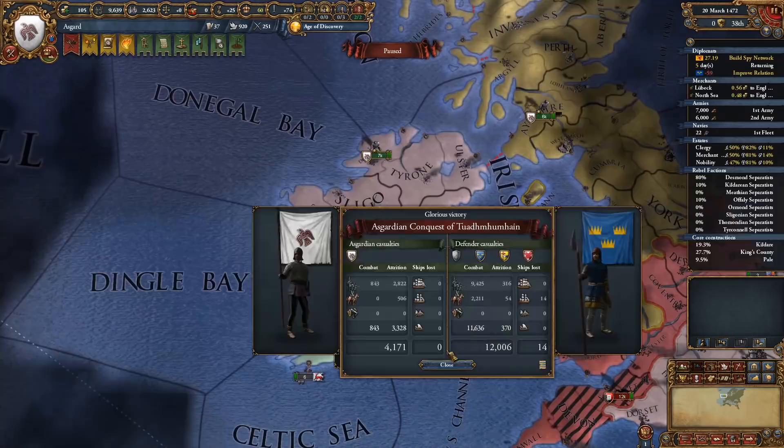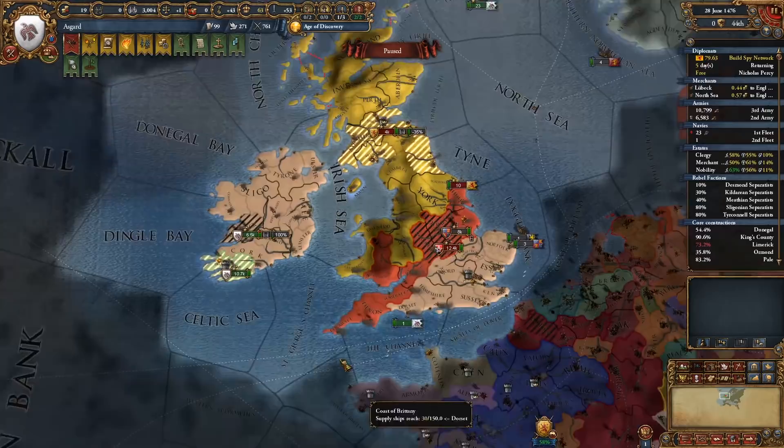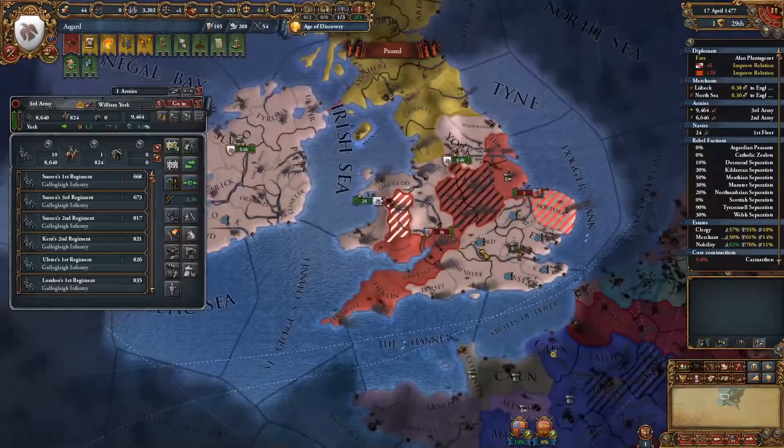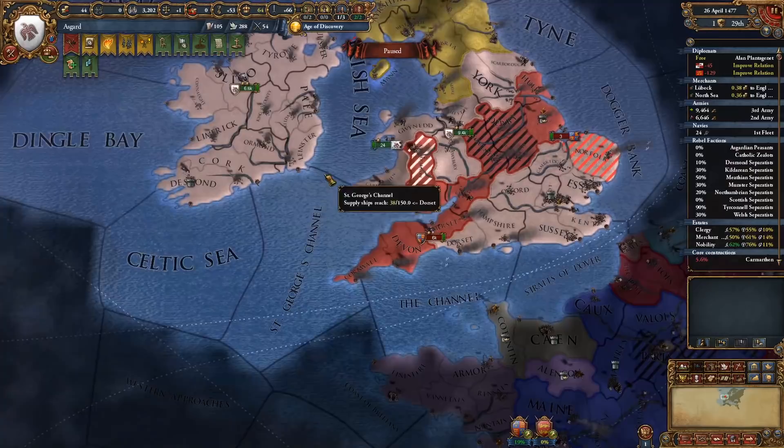Then in another war I take the majority of the rest of Ireland, and Scotland doesn't like that very much and declares a war against me. I'm able to beat him up and separate him from picking on England. My own truce with England is almost up and I need to declare on them immediately before they can join the coalition. But going into war against them led Normandy and East Frisia to declare their own coalition wars against me, inviting Castile and their four PU subjects — Portugal, Aragon, Navarra, and Naples — as well as all of Burgundy.